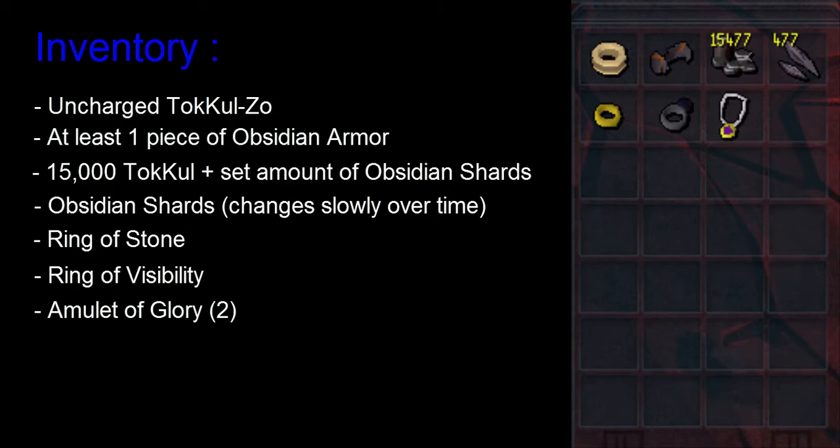You'll also need at least one piece of Obsidian Armor. I chose the Obsidian Gloves because it only requires one bar to make or 12 Obsidian Shards. You'll also need 15,000 Toa Kul plus the amount of Obsidian Shards you'll need. You'll need a Ring of Stone, a Ring of Visibility, and an Amulet of Glory with at least two charges on it.